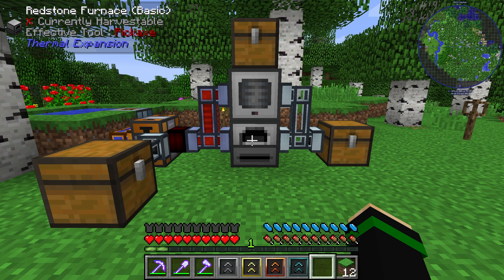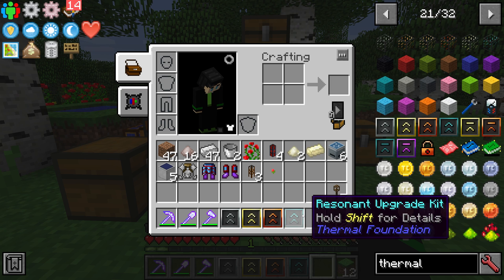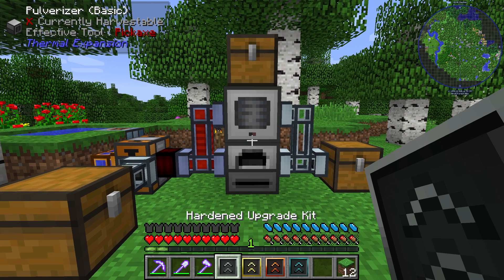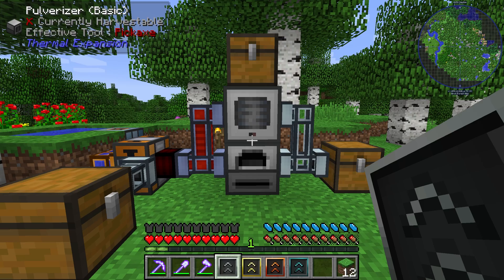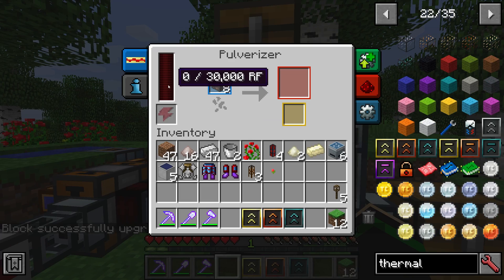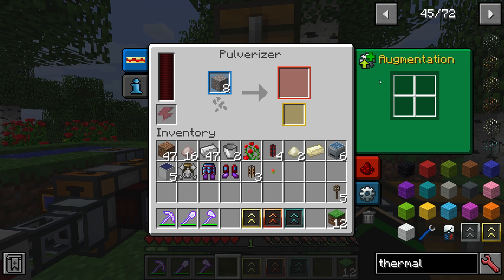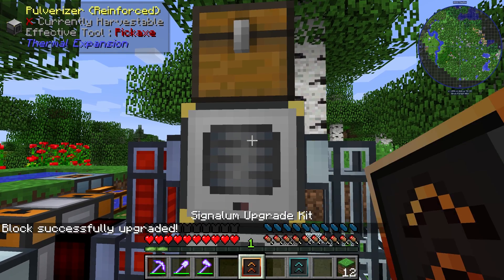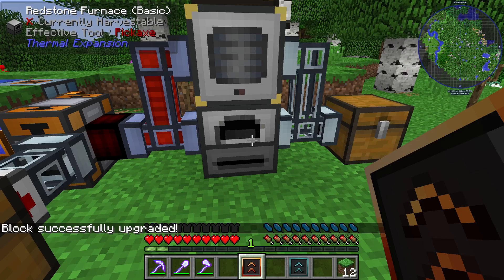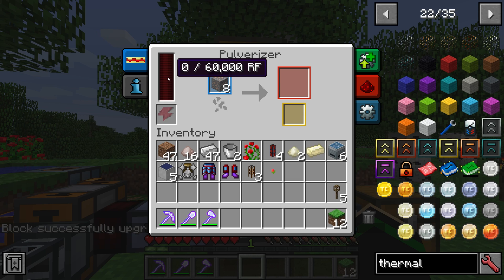Not technically Thermal Expansion but Thermal Foundation — we have upgrade kits that we can use to upgrade our machines. The order goes hardened, reinforced, signalium, and resonant. If your mod pack has them, you can right-click them onto the machine and it will upgrade it. What it does is give you an extra augmentation slot and more RF storage. The machine speeds are proportional to how much RF power you have stored, so increasing storage also increases the speed of the machine by default without adding anything else. You need the previous upgrade before you can add the next one. With both upgrades applied, it's now 60,000 RF rather than 30,000, and we have extra augmentation slots.